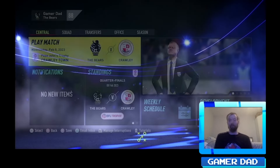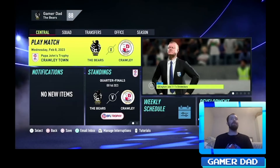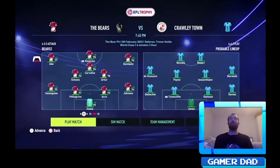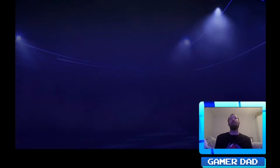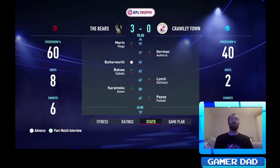After that nice league win we now have the EFL Trophy quarter-final — the Papa John's paint trophy. Going to play with the reserve team. With Santon at the back now, quick sim — and we get a 3-0 win! Easy win. Butterworth with two and Dembele. We're through to the semi-finals!